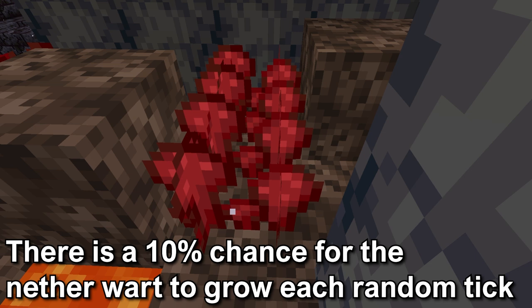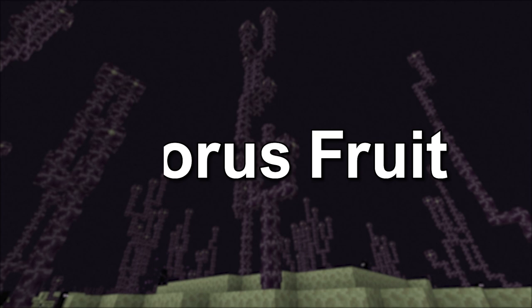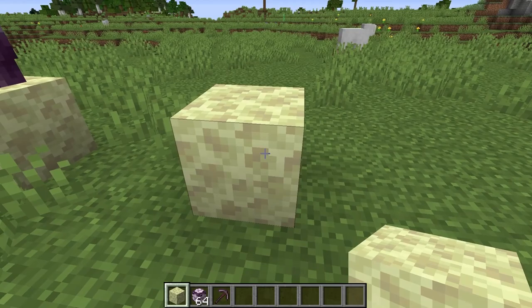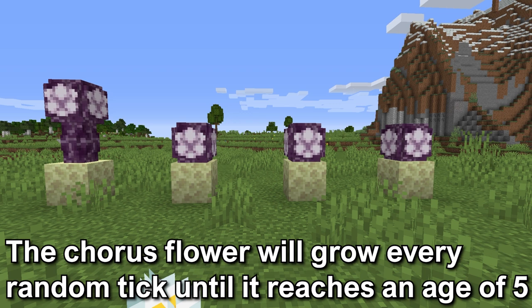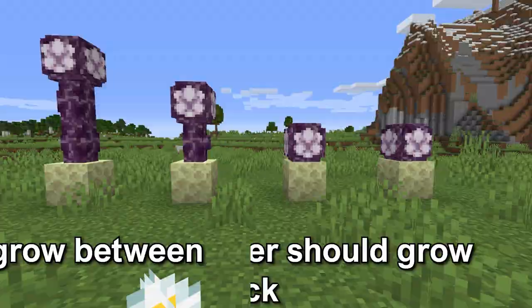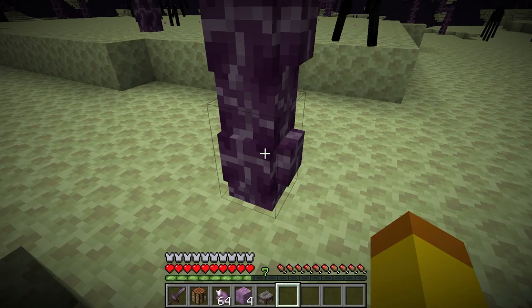Now one of the trickier ones is the chorus fruit. To grow the chorus flower, it has to be planted on end stone blocks, and it can grow in any dimension. It will grow regardless of light level, and the chorus plant will grow every random tick until the chorus flower reaches an age of 5. It can grow into multiple branches and grow more chorus flowers. The chorus flower should grow every 68 seconds. The chorus plant can range from 5 to 22 blocks tall. The average chorus plant can have 1 to 8 chorus flowers, but the average is 3.7 flowers. From the chorus plant, you can mine chorus fruit from the chorus plant blocks.